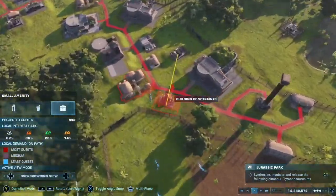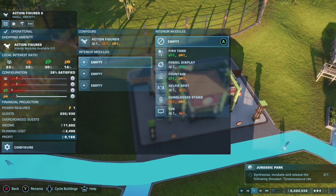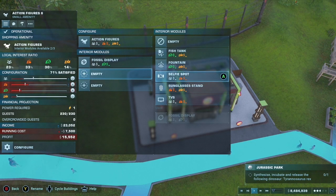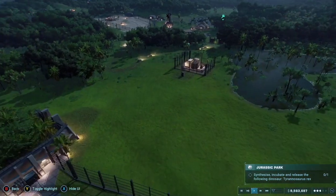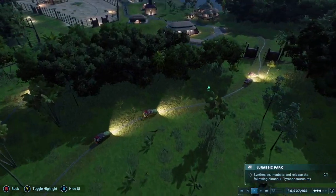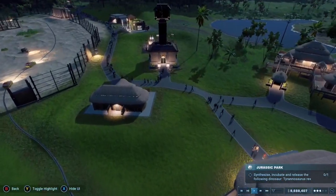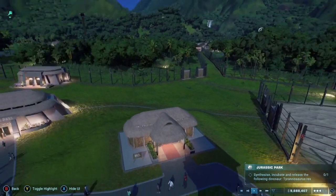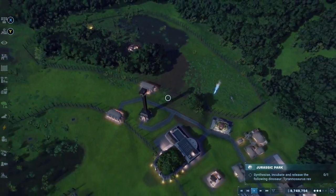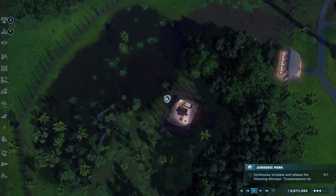I'll skip to a point where the dryosauruses are all in their enclosure and happy. We've got our dryosauruses and apatosauruses already. I decided to see what the zipline was like again — we went over a few dilophosaurs and the park tour is doing quite well. We end up on the opposite side of the park. We've got one dryosaurus left to come into the area and then a full house of dryosauruses, which is really cool.